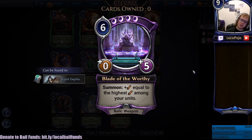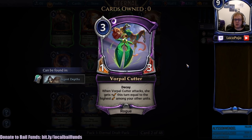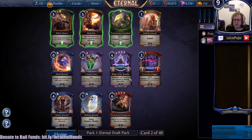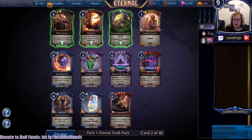Blade of the Worthy - strength equal to the highest strength among your units, for a six cost zero-five. That's a reasonable option, deep shadow influence to be sure and a little difficult to fix for, but potentially interesting. Vorpal Cutter is a decay unit that when it attacks gets strength equal to the highest strength among your units. That's not really anything I'm particularly interested in. Armed and Dangerous - four cost, play a three-three weapon on two of your units. Kind of neat - it features Caleb loading up his Persuader, that's a cool piece of art actually, one of the better pieces of Caleb art we've seen.